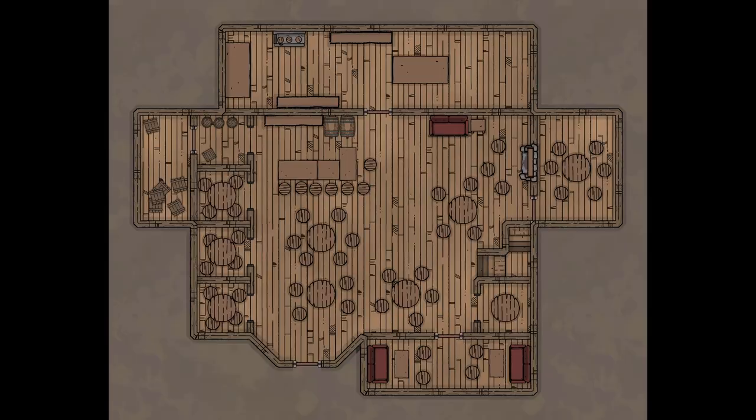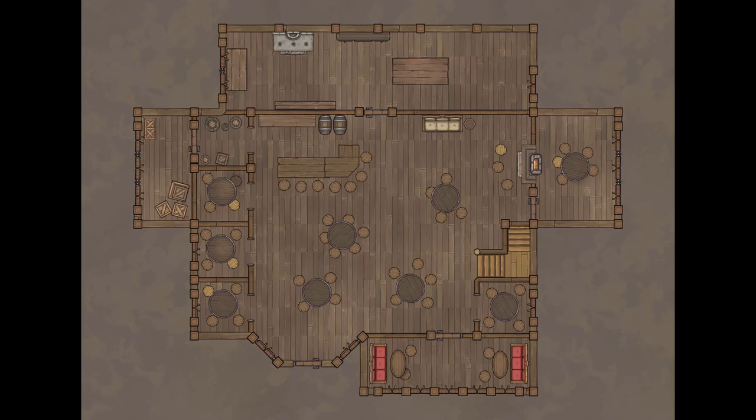To show how much of a difference this makes, I remade the Elfsong Tavern — the first location from Descent Into Avernus — using both the base assets and the Crosshead Workshop assets. You can see side by side how much of an impact switching to higher-resolution, differently styled assets already makes. If you're enjoying the video, hit the like button and subscribe for RPG content every week.